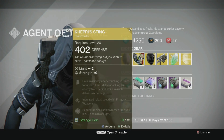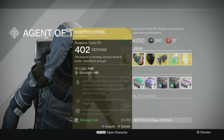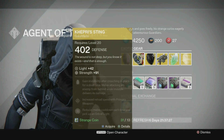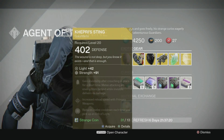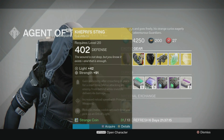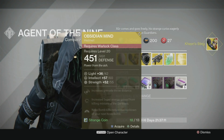Over here for the Hunter — Kepri's Sting. These are gauntlets. Gain invisibility after crouching in place for a short time. Melee attacking an enemy from behind while invisible delivers four times damage, increased reload speed with primary weapons, reduces melee cooldown each time you pick up an orb of light. I definitely want these for my Hunter.